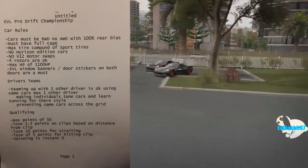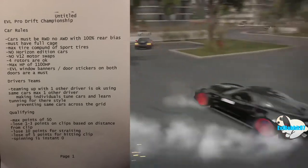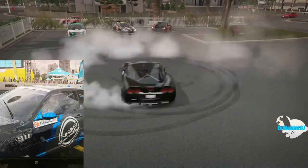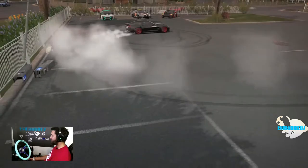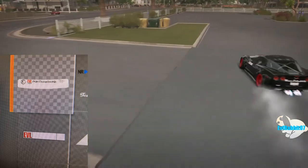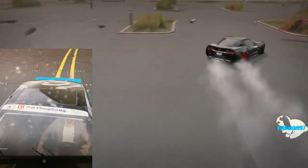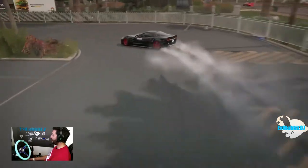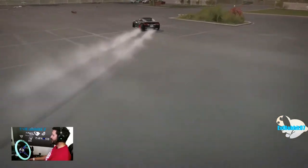All cars must have the EVL window banner and door stickers on both doors — those are a must. You can see the door panels right here: it's got the EVL logo, my gamer tag, and my number on each door. You must have that on all your cars, so you'll need your own custom paint scheme. You can download both from the storefront by typing in EVL. The window banner is on my E46, right on top of the window. For cars with carbon fiber roofs or glass roofs such as the C5 Corvettes, you do not have to have it.